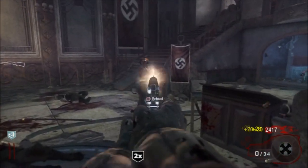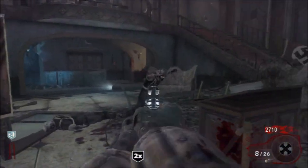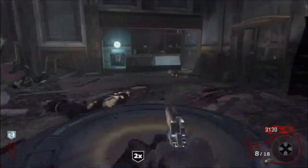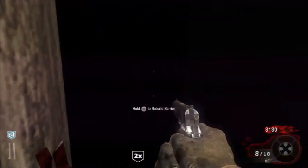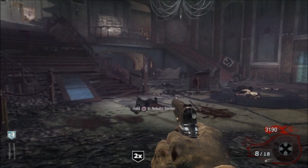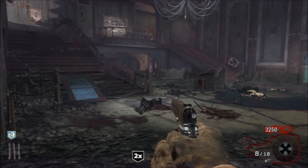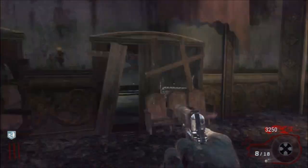Double points! Remember, you get 260 points per kill with double score on, so you want to make sure you get those 260 points. That's going to get you out of this room a lot faster. Round two, I already have 3,000 points. Haven't even repaired the windows yet. I did get a max ammo — normally you can't actually burn your clips like this.